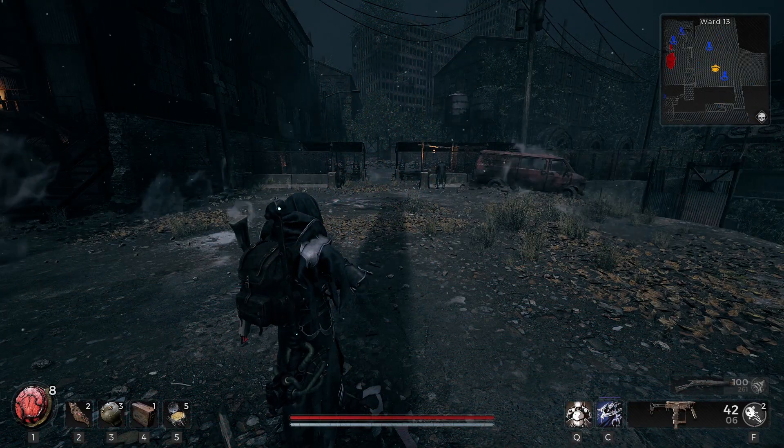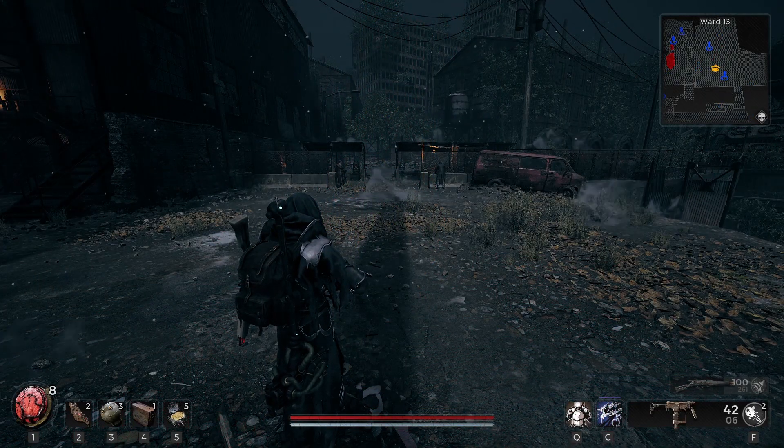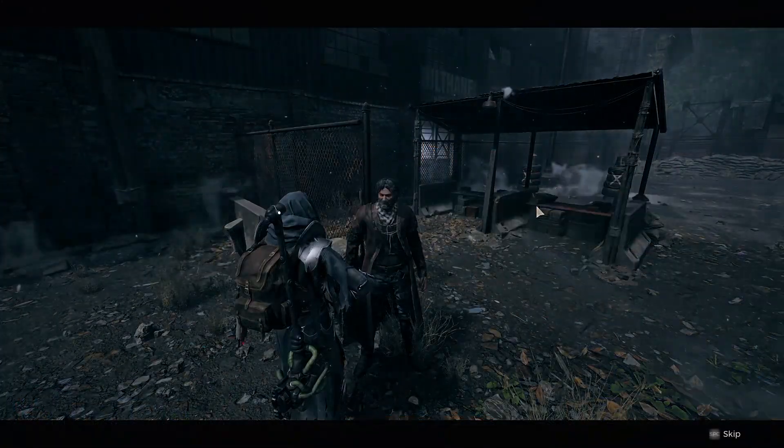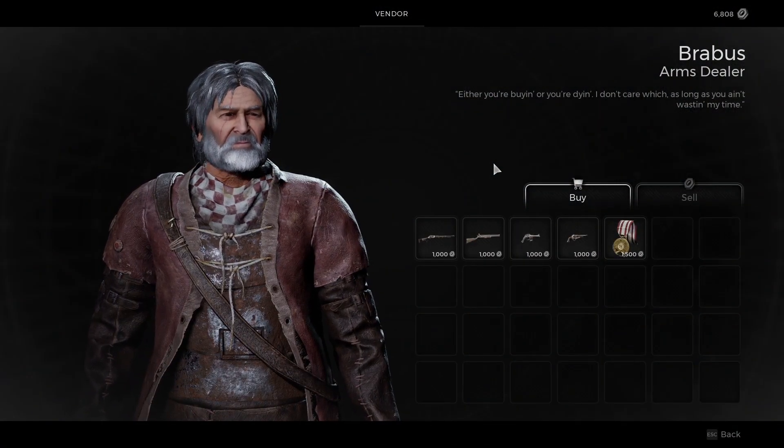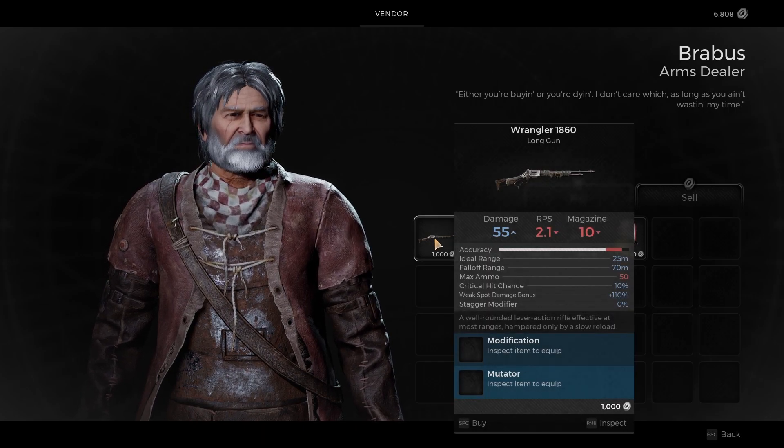To get the Wrangler 1860 Long Gun, you will need to return to Ward 13 and talk to the vendor that will be beside the shooting range. Here you will be able to purchase the Wrangler 1860 for 1,000 scrap.